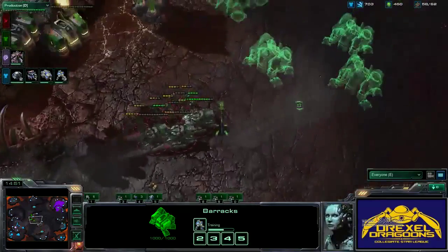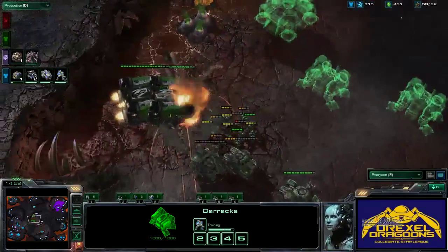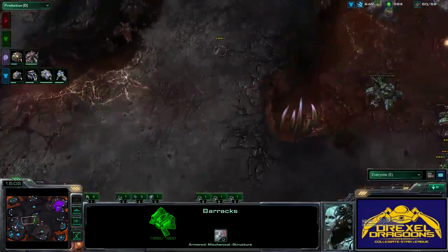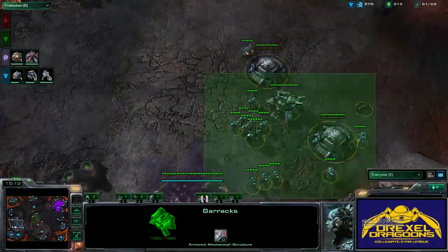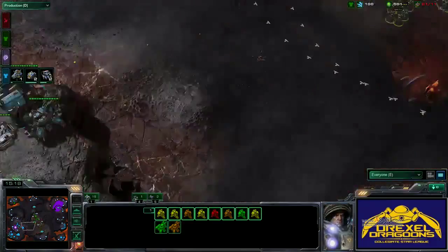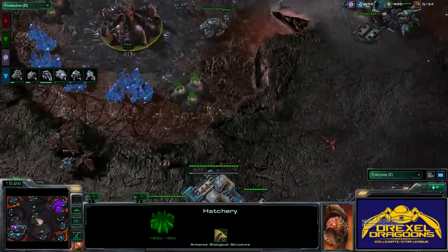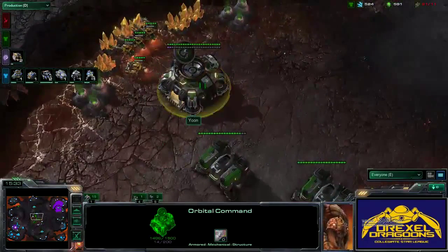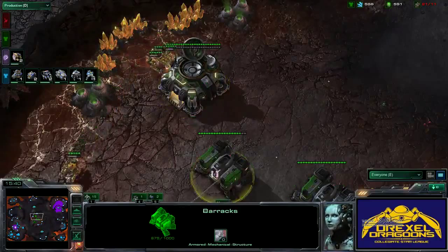It looks like they are going to hold this game. He's floating everything to the expansion — taking the gold, which is actually a nice choice. One barracks is burning down in the air. Yune doesn't have high ground vision above his siege tanks, so he could get pushed by siege tanks on the high ground right now. He is mule-mining with four mules, getting stuff up again.